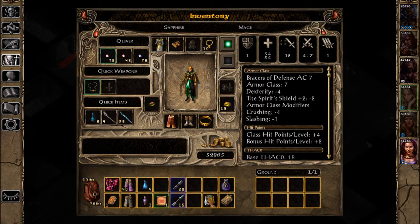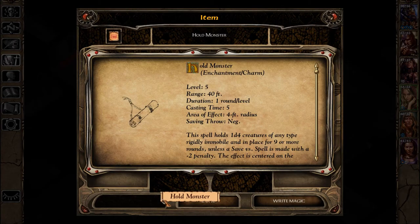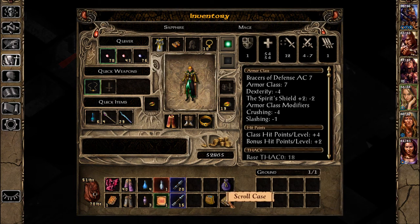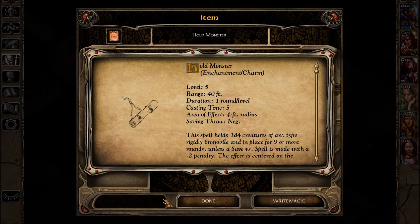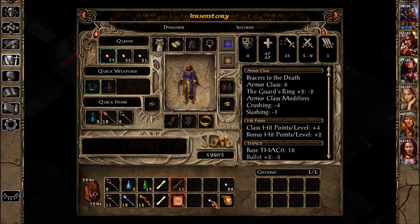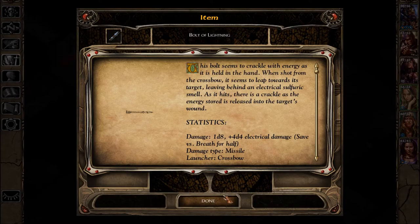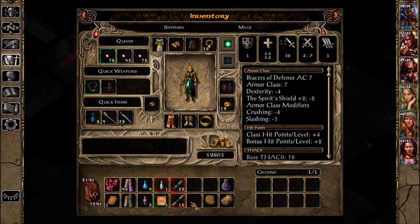Container's full now. Hold Monster — that's a level five. I think this is resisted a lot, at least in Eye of the Beholder games it really is resisted a whole lot. That's an enchantment charm, which means our other mage cannot use it at all. Bolts of lightning, and then yeah, arrow of ice.